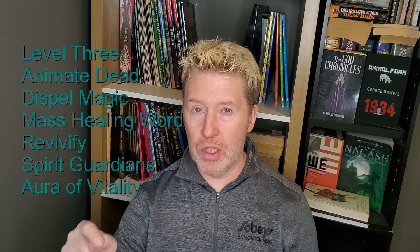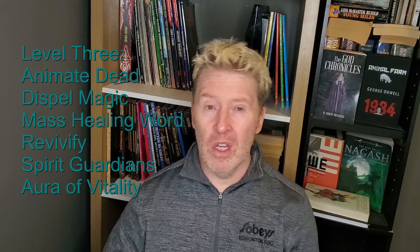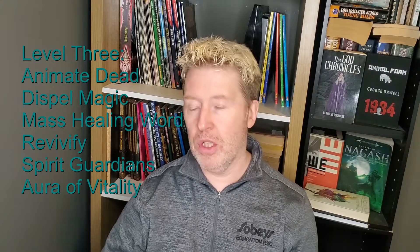Let's start at level three with Animate Dead. I love this spell. The fact there's no concentration, and the undead lasts quite a while — those are both big pluses. You can use them in so many ways: help your party fight, bolster your forces, or use them for scouting. If you're worried about traps in the hallway, send the skeletons and zombies in ahead. Better the zombie hits a pit trap, a spear trap, or a crushing stone than you.